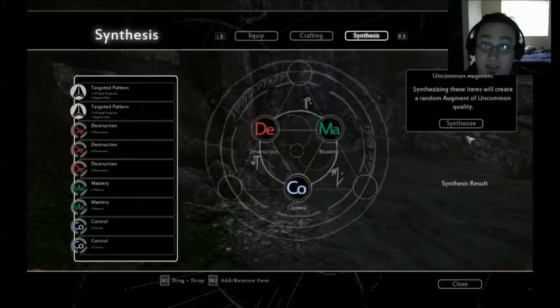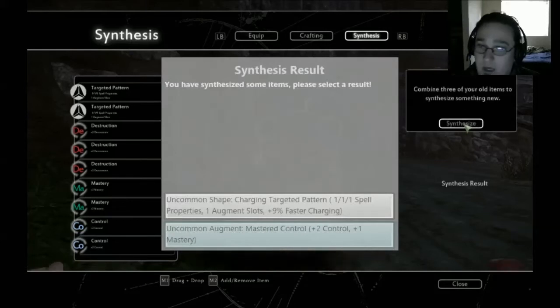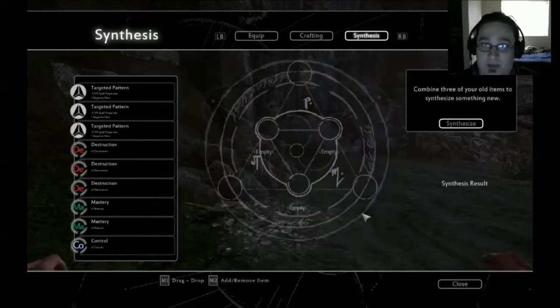We're going to make an uncommon augment and synthesize. We have a choice — I would love to see this select item screen not be quite so bland. We're going to take the uncommon shape changed target pattern: one augment slot and 9% casting time reduction.